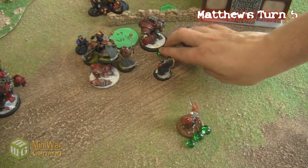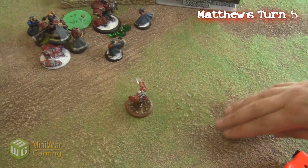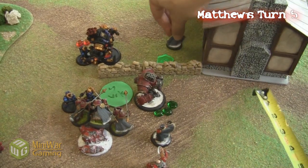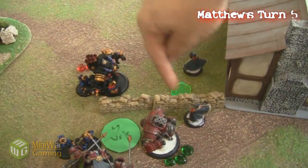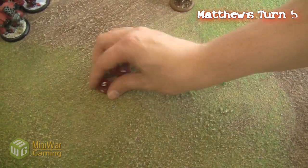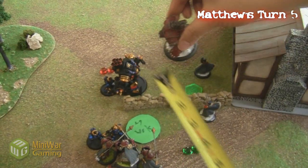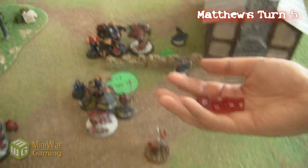We're jumping right into my turn 5. Obviously it's not looking very good for AJ's Kador. Going to drop 3 focus on the Juggernaut, going for a caster kill. Casting Full Throttle — I realized afterwards this was unnecessary because the defense on Karchev is only 12. On top of that, the two Greylord Turnians are going to cast Ice Cage on him, which subtracts two defense cumulatively. They both hit him, bringing his defense down to 8.